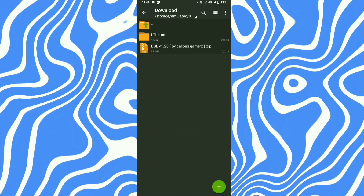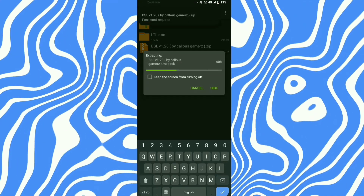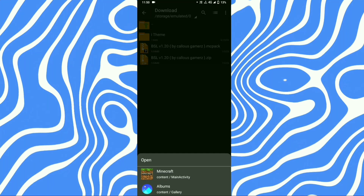First, go to the download location, then tap on the file and extract here. Password is in the video, so please watch it full. Then tap on the file and press the arrow button, select Minecraft and open.